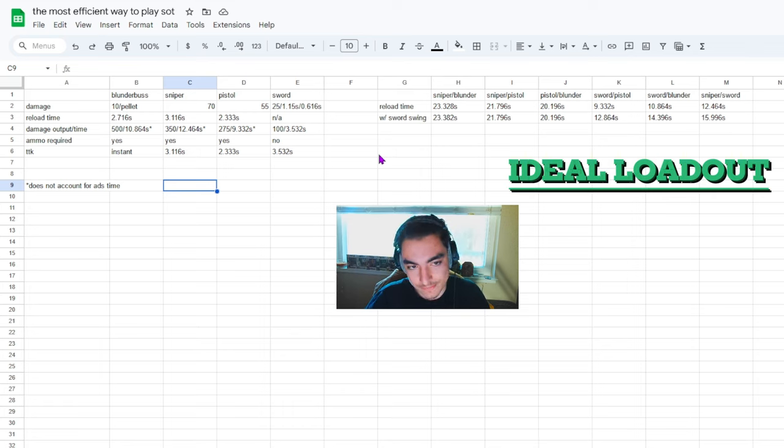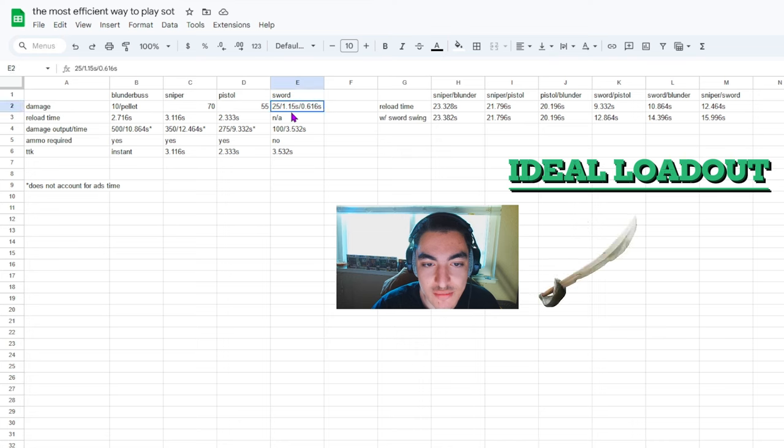In terms of doing a fort, you're going to always want to have a sword. The reason being the movement — sword lunge can help you get from your boat onto the fort, which is a good thing. Just generally good movement to have a sword. Also there's no reload time with the sword, which means you're going to be super efficient — you never have to stop to reload. The sword lunge is really good for taking out skeletons, probably the best weapon in the game for taking out skeletons.